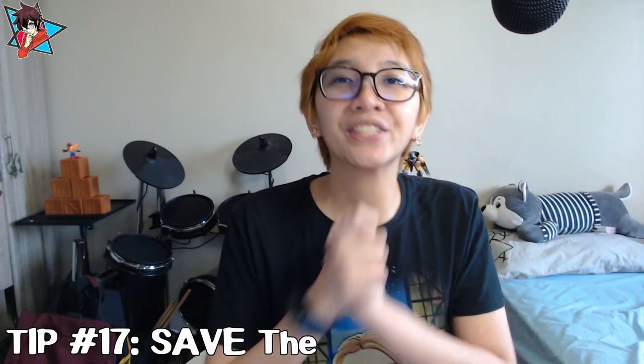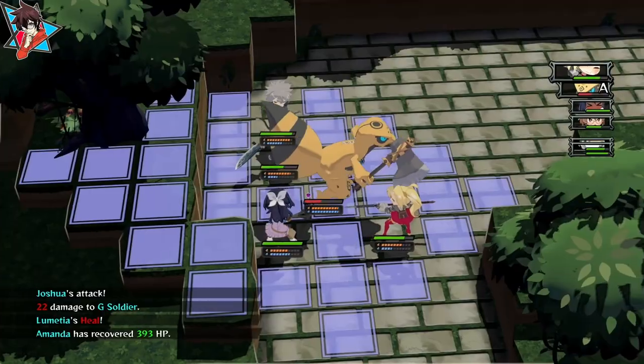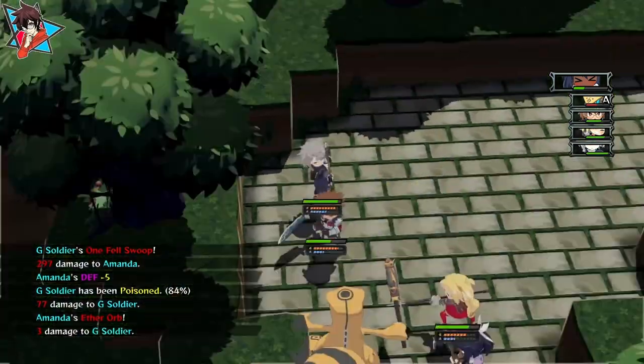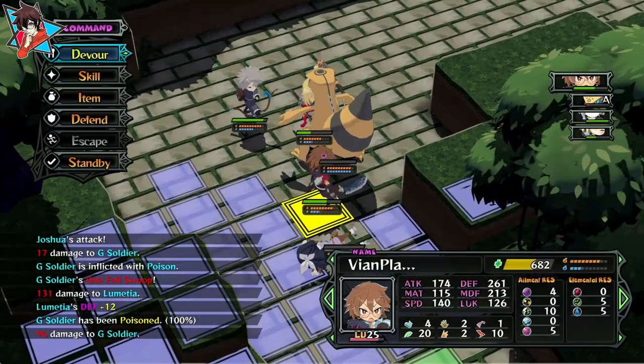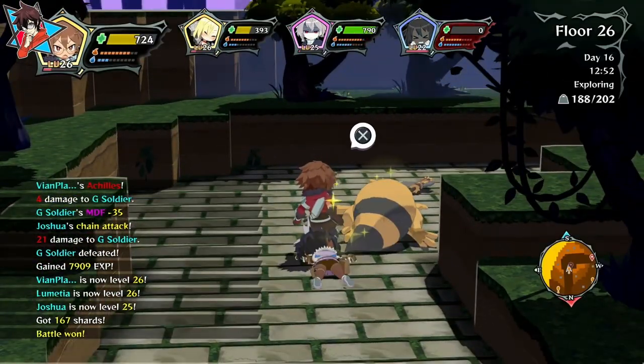Tip number seventeen: save the fallen. Death is inevitable in a genre like this, and with your party leader being the most important unit — as their death will send you back to the beginning with fewer items — keeping them healthy and safe should be a priority. Your allies may end up becoming cannon fodder, and although it is an eventuality you may not escape, one thing you can do is keep their unconscious selves safe, as enemies can and will still attack them even after they've fallen. So should an ally fall, try to lure enemies away from them and quickly end the battle. After which, don't forget to interact with whoever had fallen to bring them with you again. You will still need to find an altar to actually revive and use them, but at least you didn't lose them forever.